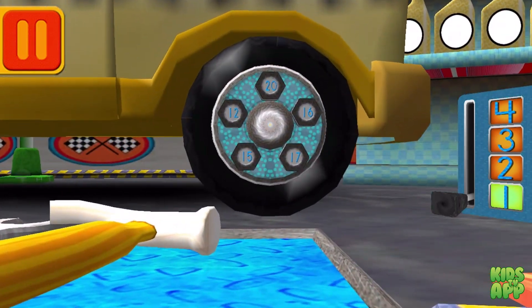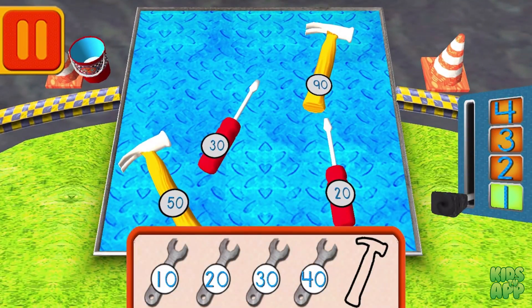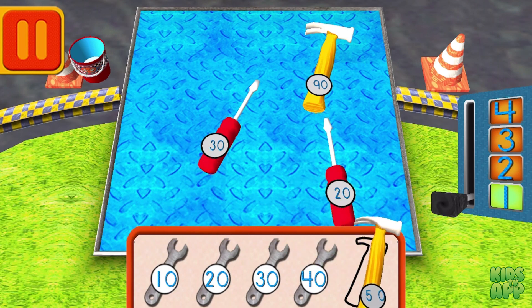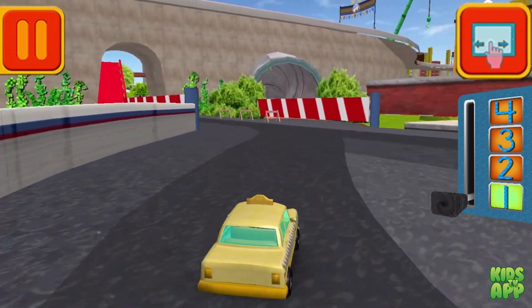We need a big lug nut. Tap on the lug nut that has the largest number. Try again. Help Bot sort his tools by 10s. Drag the tools into the correct order, from smallest to largest number. Umi-Rific! We're going to get back to the track.